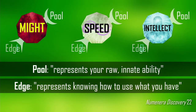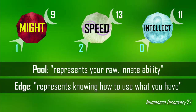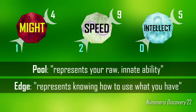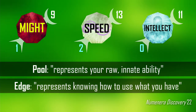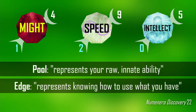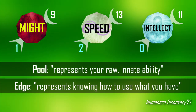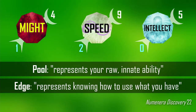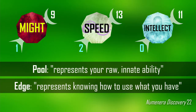Pool points are spent when a character activates an ability or uses effort, meaning that your character's stats are finite resources. Each time you tap into your character's unique abilities or try to make tasks easier to accomplish, your character moves closer to exhaustion. Your pool points then not only represent your character's innate abilities, but also your limits.